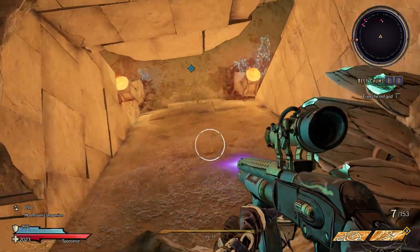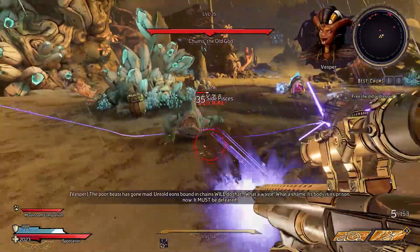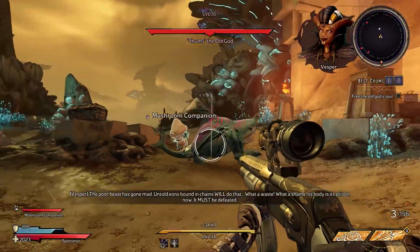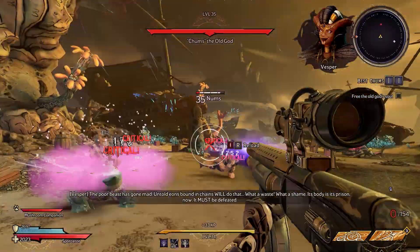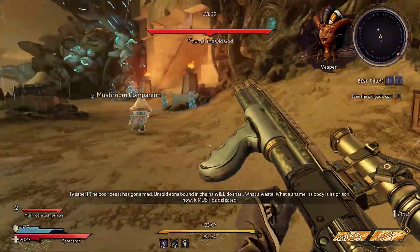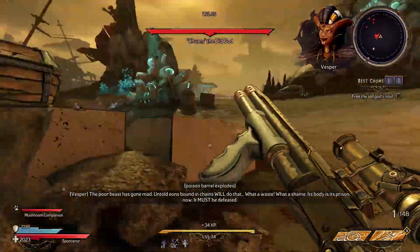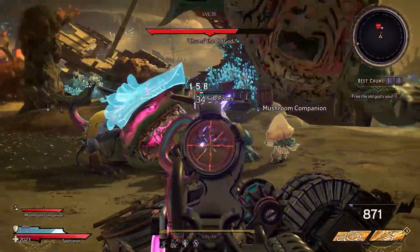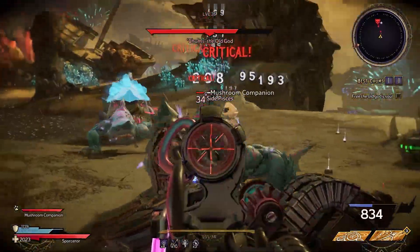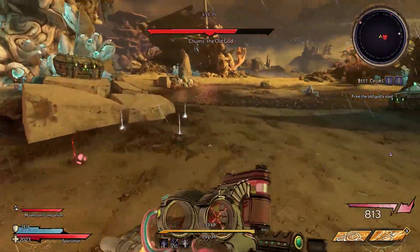Chums has four different forms, and you have to beat all these areas first before you get to the boss fight. Each time you face him, he gets a little stronger. Our first Chums only has a flesh health bar. He'll spawn a bunch of side Pisces enemies and has about five typical attacks: a charge attack, a twirl attack, wave attack, sucking attack, and shockwave. Fire elemental damage is king here, and as long as you try to stay at a distance and behind him, this form is a cakewalk.